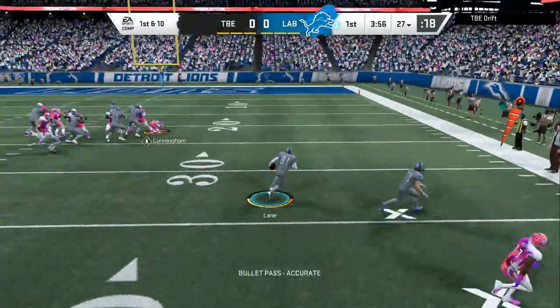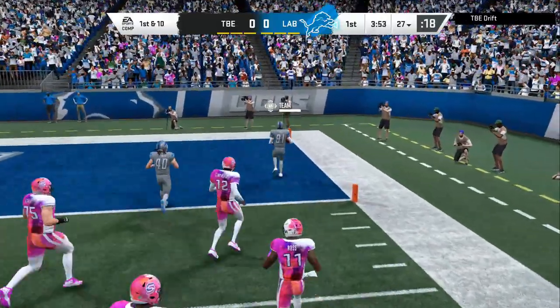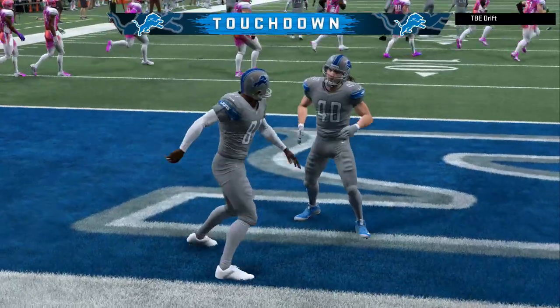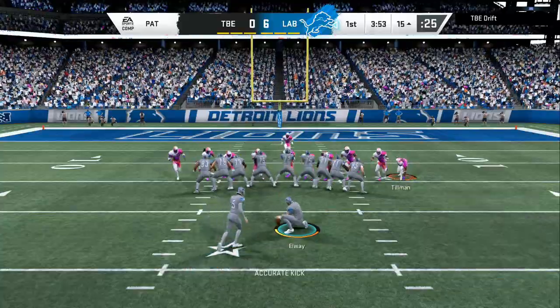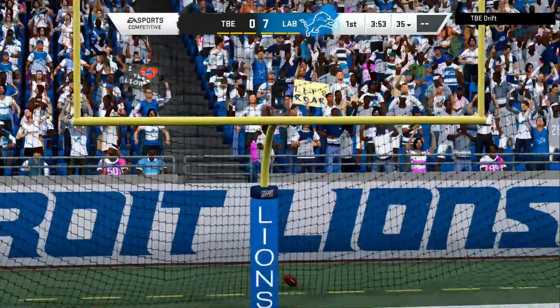The first read he makes is the wrong read. When you come out in this defense, they have to be looking for either the running back or the tight end, because we have soft flats on this defense. Now you can adjust it and put outside quarters, outside thirds, just like I showed y'all in the breakdown yesterday.